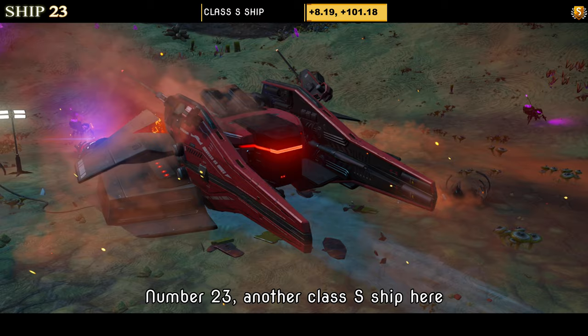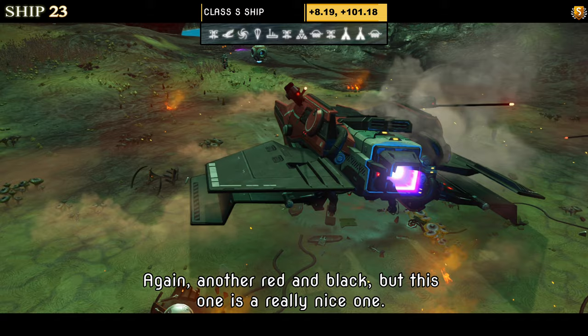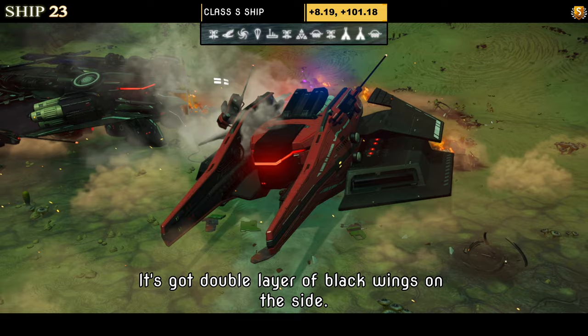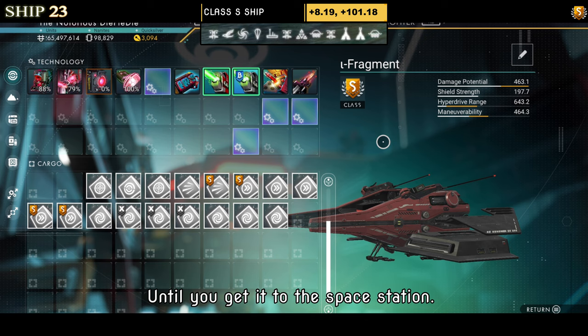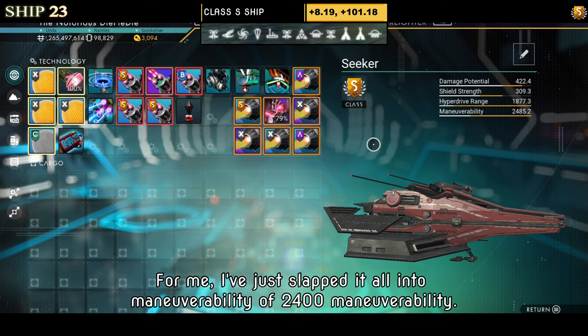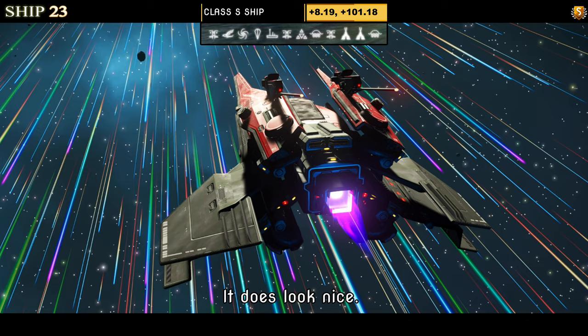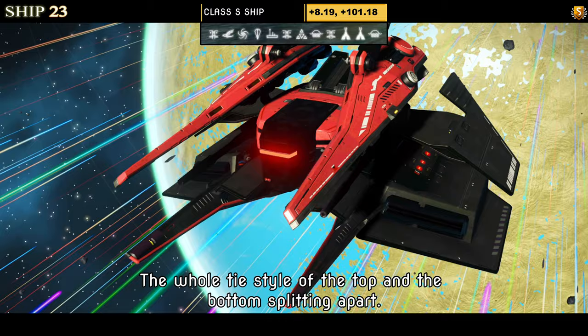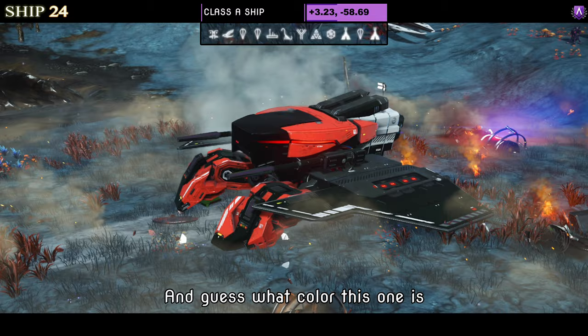Number twenty-three is another Class S in red and black, but this is a really nice one — kind of half bat, half tie fighter style — with a double layer of black wings on the side. I picked this one up. Supercharged slots show two on the right and one in the middle; at the space station you can see three groups. I've slapped it all into maneuverability at 2400. In the air the tie style with the top and bottom splitting apart and the wings dipped — I like this one.